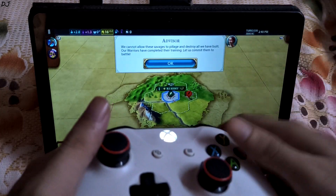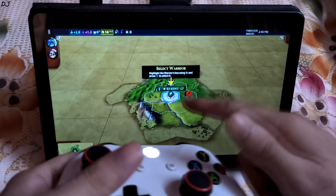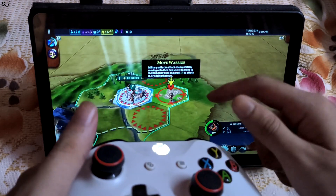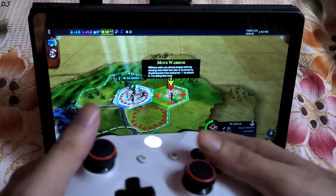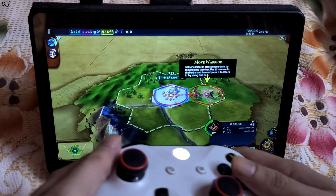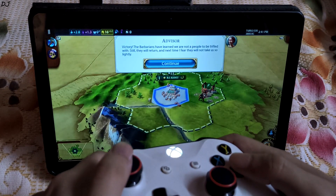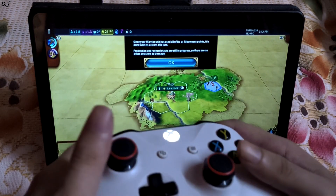Our warriors have completed their training. Let us commit them to battle — our warriors will be defending the city. Select my warrior and guide them towards the hexagonal tile in which the enemy is standing. Battle commenced. So there you go guys — Civilization 6 running on xCloud.